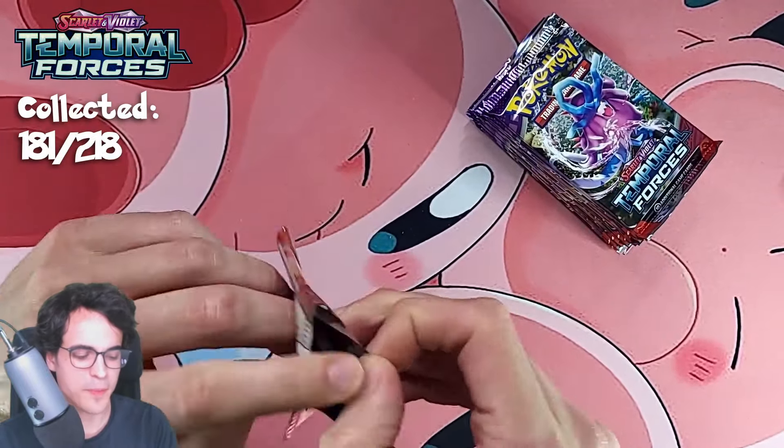And we got the Raging Bolt EX gold card! Again, in these episodes we get a special illustration and a gold card — not complaining, very cool. I wonder if it's possible to get a special illustration as well as a gold card. I know the chances will be low, but it could be possible. Imagine getting two special illustrations in one episode — that would be the dream. Unfezant, Unfezant, we got an Iron Valiant illustration, a Karkoal, and a Feraligatr.